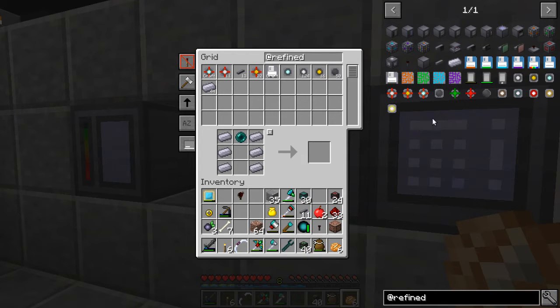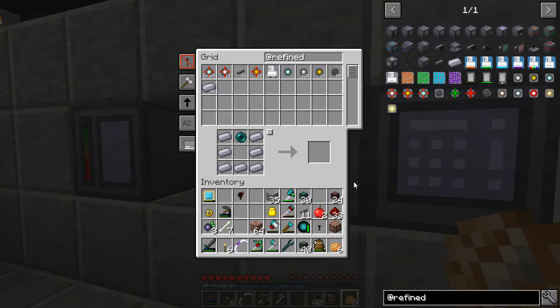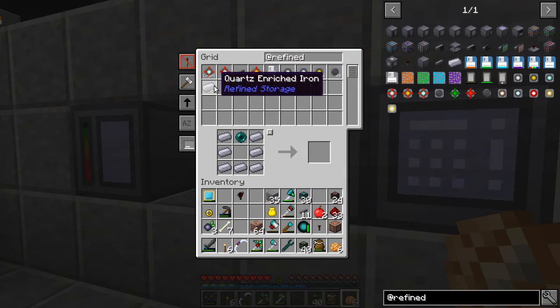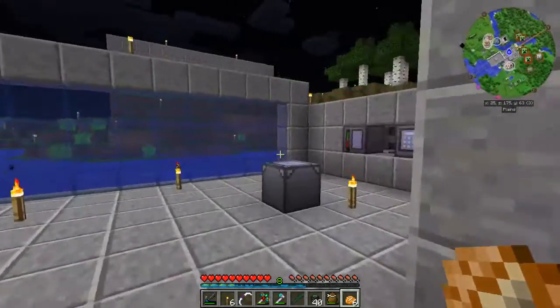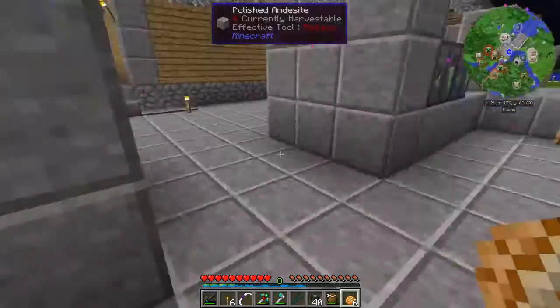We also need to have the wireless grid. What do we need to make one of those? That's pretty simple — I have everything except for the advanced processor. Let's go ahead and tell it to make one because it should be able to do that. Let's go over here and check the crafting monitor and see how it's doing. Items processing — oh good, it's actually working! That's awesome. So now we just need to hang out over here and wait for it to finish. There it is right there. Perfect. So now we've got ourselves a wireless grid.